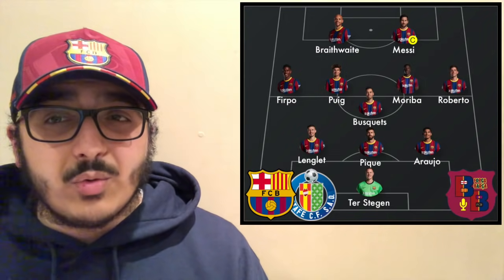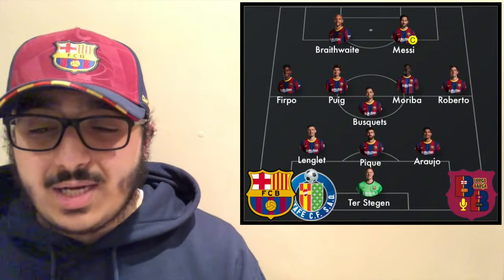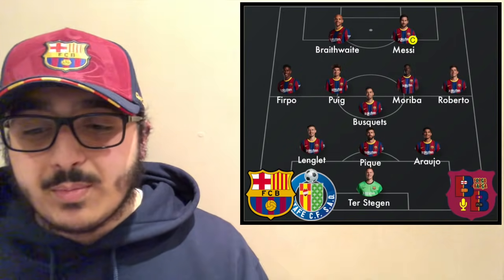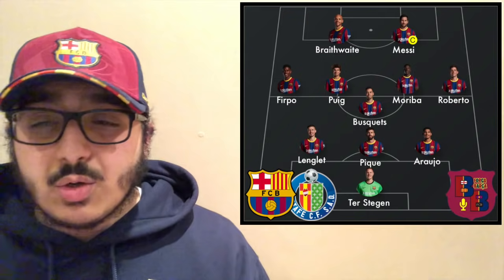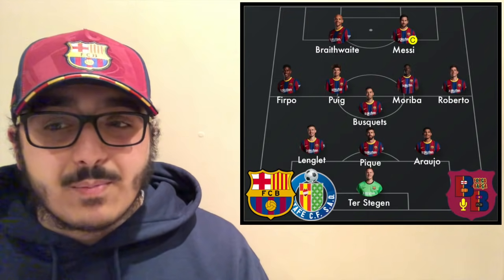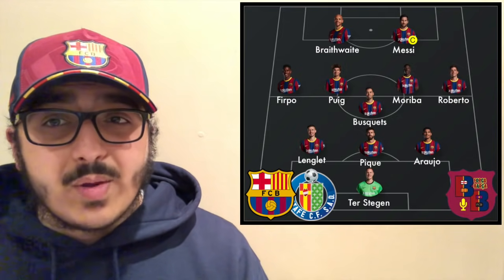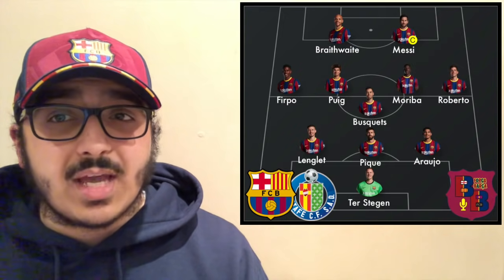Since Braithwaite is unavailable I'd start Griezmann instead, as Trincao and Dembélé wouldn't really work in this match. For wing backs I'd bring in Junior Firpo — give Jordi Alba a rest. Every time Firpo plays he does well. In midfield I'd play Riqui Puig ahead of Pedri — Pedri has played a ridiculous amount of minutes recently, similar to Frenkie de Jong. If I had to rest one player it would be Frenkie. At right wing back Roberto — going forward he's very good and in that wing back role he doesn't have to defend as much, so he could really shine.